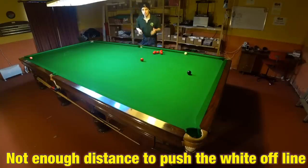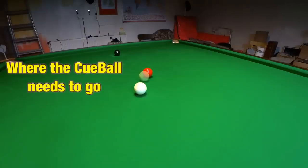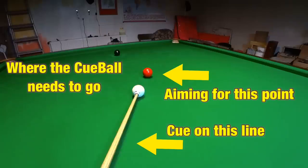And this means it can't be your cueing that's wrong — it has to be the way you're lining the shot up. To be able to line the shot up correctly you first need to work out where the cue ball needs to go. From then on, a straight line from where the cue ball is to where it'll end up will give you a target on the object ball.